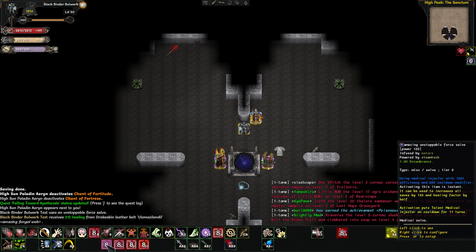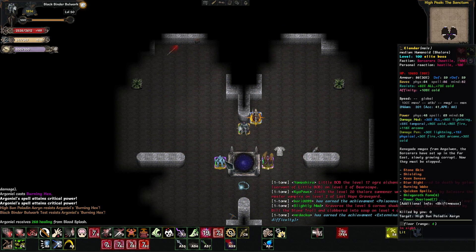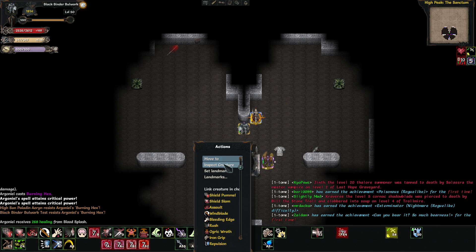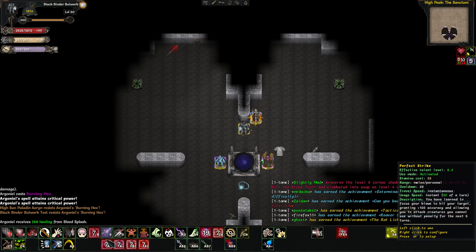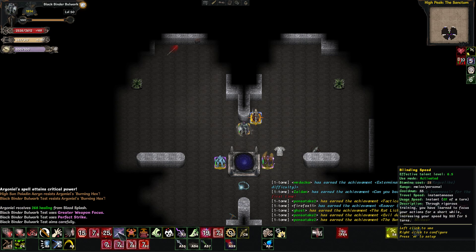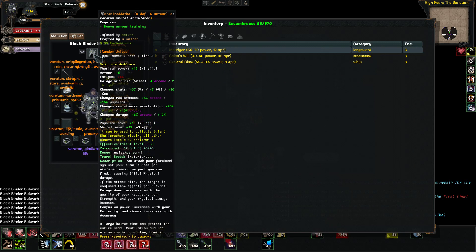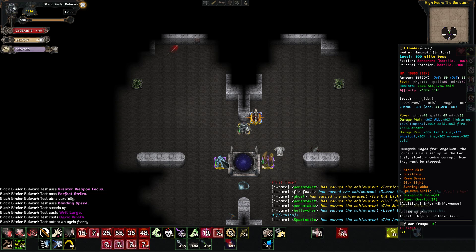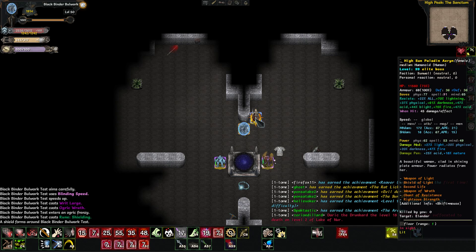I'm gonna unstoppable force salve, and then remove as many of her sustains as I can. We got essence of speed off. Every three turns she's gonna get an extra one on me if I'm not sped up myself. Check this out - look at my helmet, it's got skull crack on it: 3,197 physical damage, that is insane. I'm gonna go for Elandar first - they already hit her for 4,000 damage.